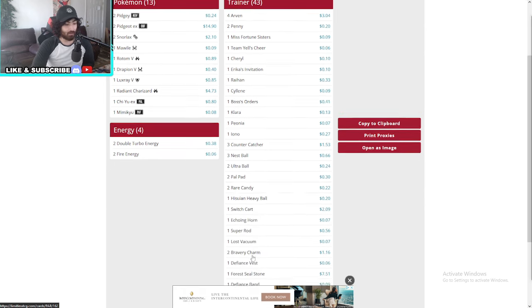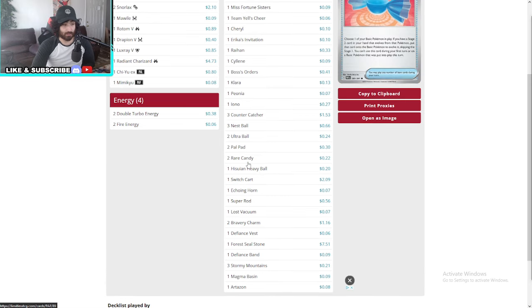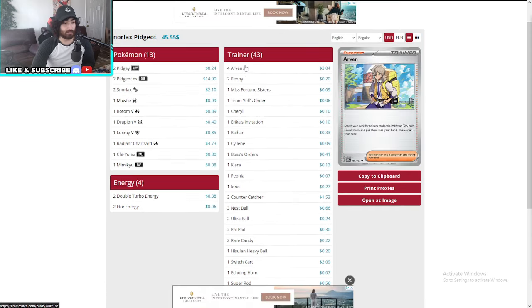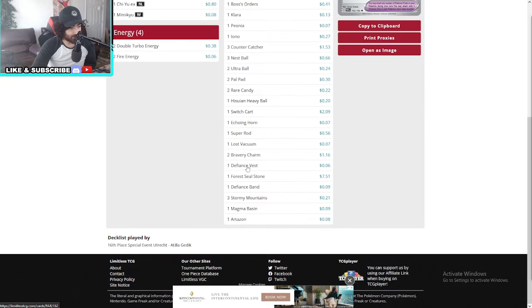The problem is they come back because of all the Super Rods. We're running Pal Pad at one, Super Rod only at one, Echoing Horn only at one — no wonder we need the Pidgeot, we're running a lot of one-offs. Arven at four, looking for your tools and those bravery charms. Also two bravery charms.